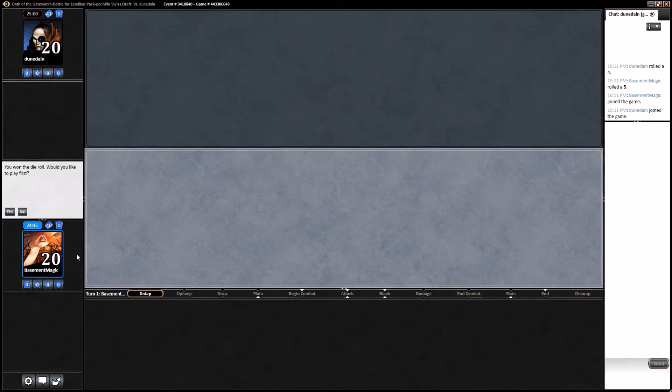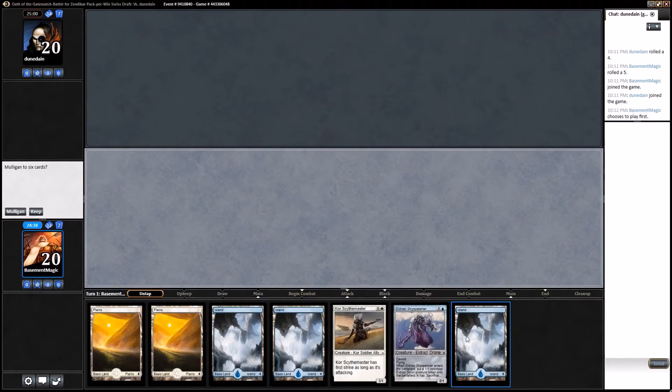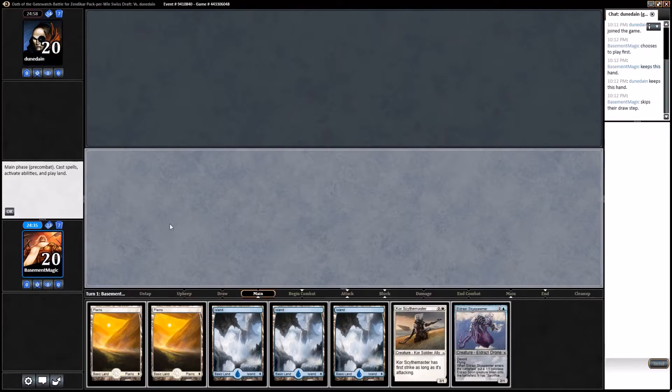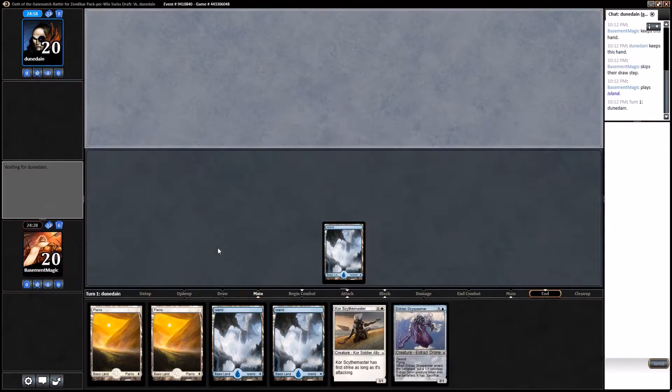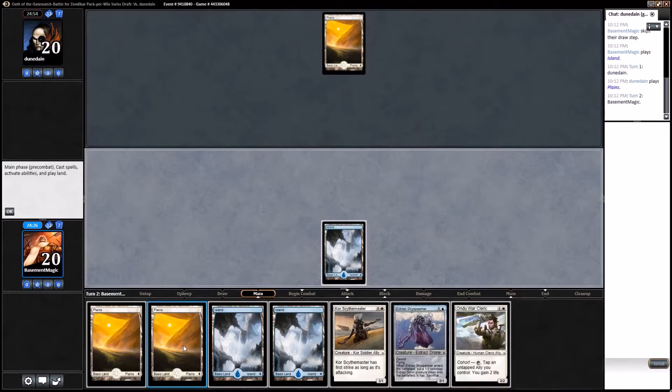Welcome back, this is Doug with Basement Level Magic and we are back for round two. I'll go ahead and play first. We've drawn a lot of these hands with no action. We don't know what we're up against and we can try a lot of things to make this hand better, but it's not what I would want. I would want at least one two-drop and I would want my opponent to not do anything.